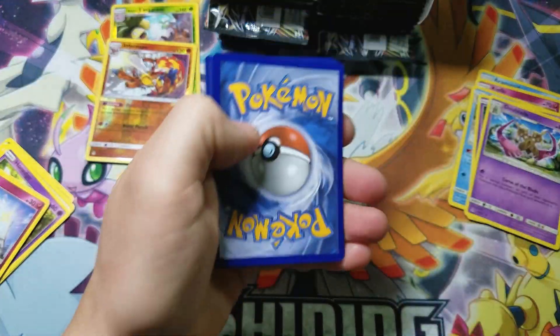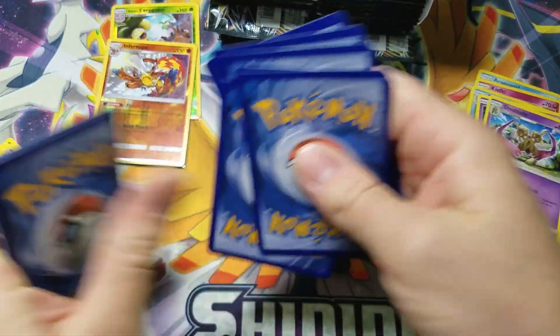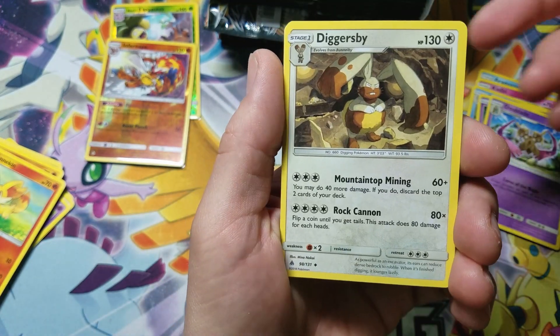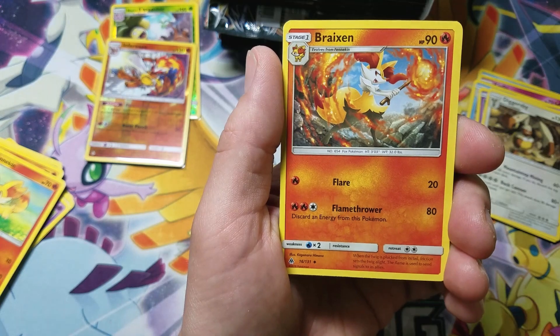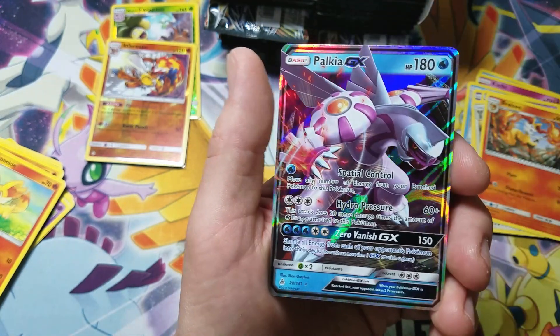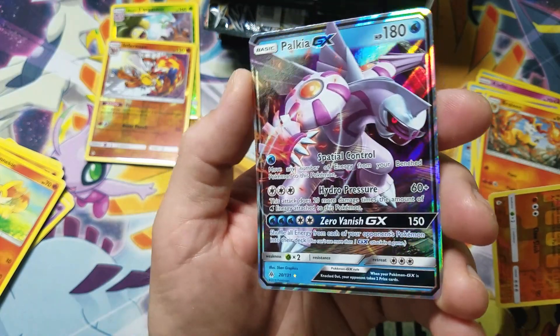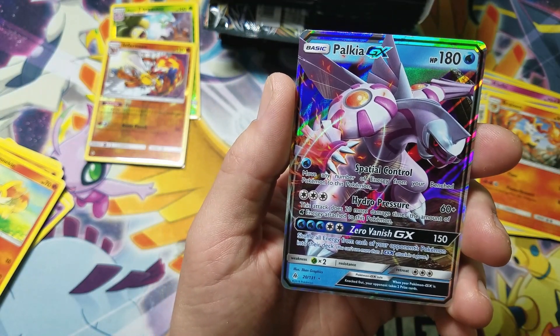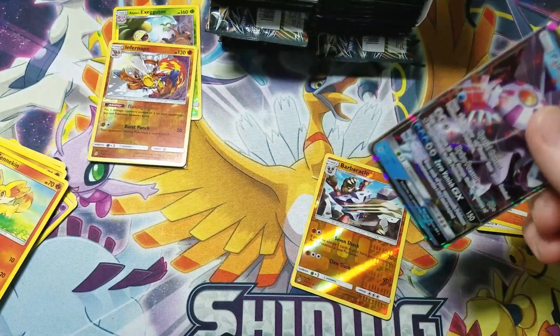It's all just part of the luck of the draw. We've got Fighting Energy, Diggersby, Lady Brakeson, Barbaracle — that's a Reverse Holo Rare. And we've got a Palkia GX! Let's go! Very cool. So that's one.